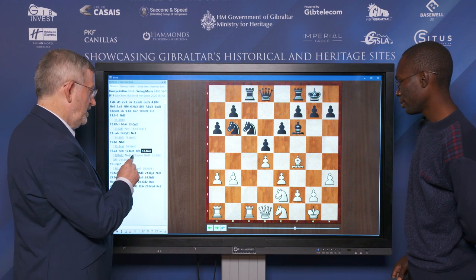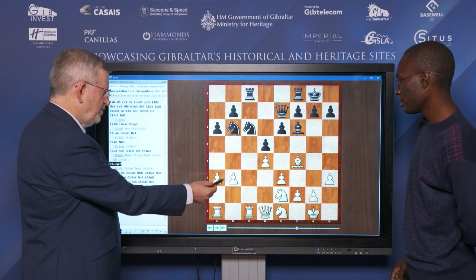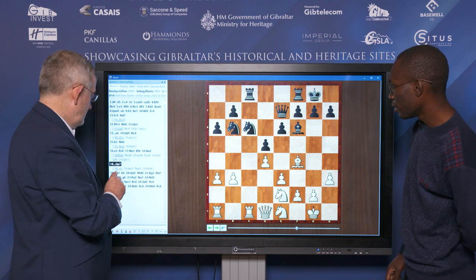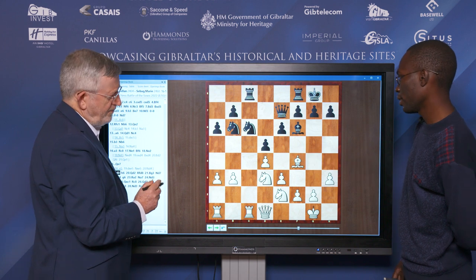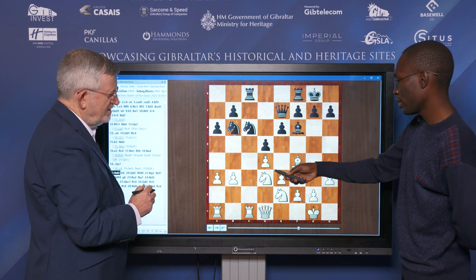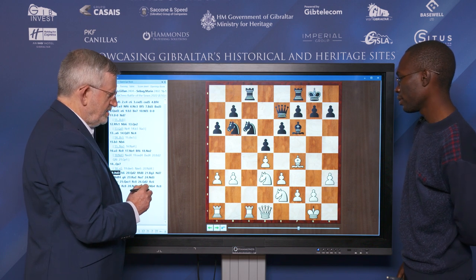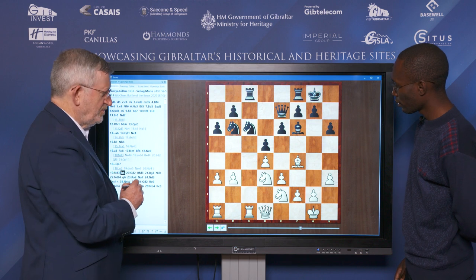So you played Knight E2 and Queen E7 got played, keeping an eye on this Pawn here. So now you play Knight D3, stopping E5. If Black pushes E5, I just take, take and also put my Knight on D4. And so she just played a waiting move, H6, maybe thinking about G5.